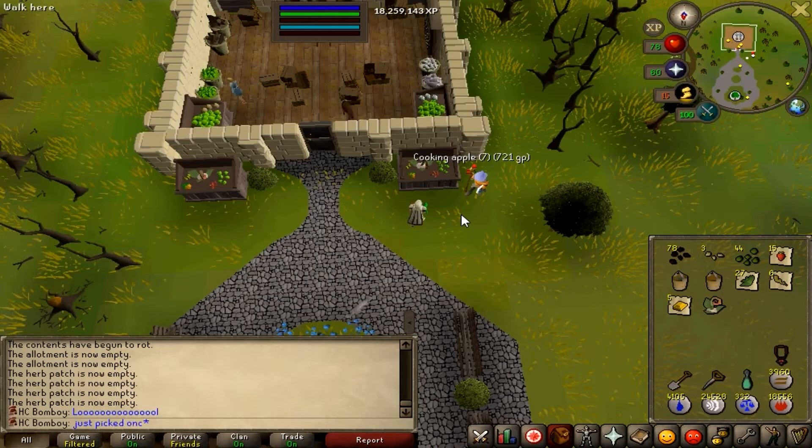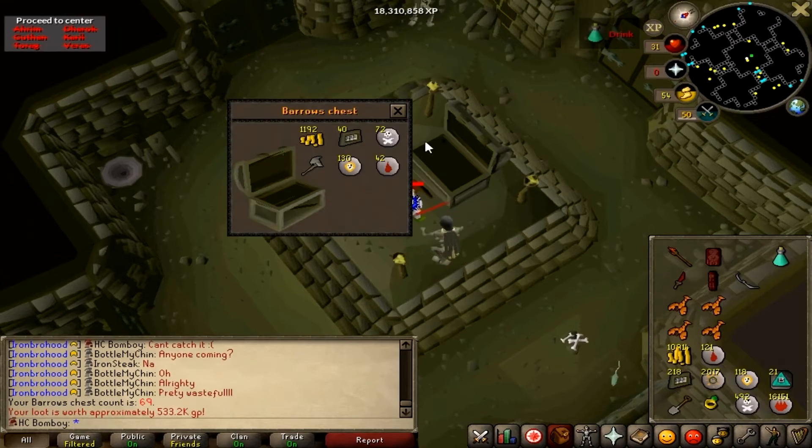I was doing a farming run and I just thought, what if I just picked that Fruit Tree once? And lo and behold, as you can see, very first item in my inventory slot - no item dropped on the floor. There it was.